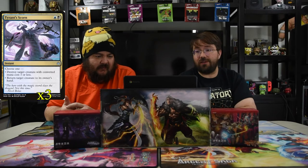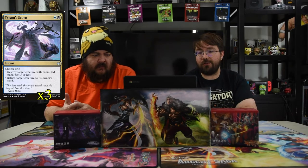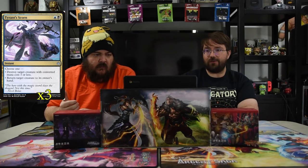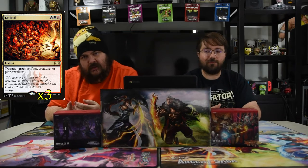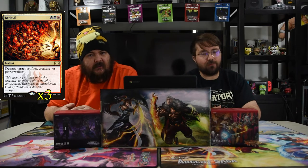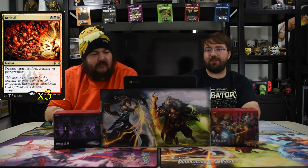Tyrant's Scorn is a blue and a black instant — choose one: destroy target creature with converted mana cost three or less, or return target creature to its owner's hand. That's really what you need for a control deck. Next up is Bedevil, one of our staple kill spells — two black and a red instant that destroys target artifact, creature, or planeswalker, covering the main three pesky things you need to deal with right now.